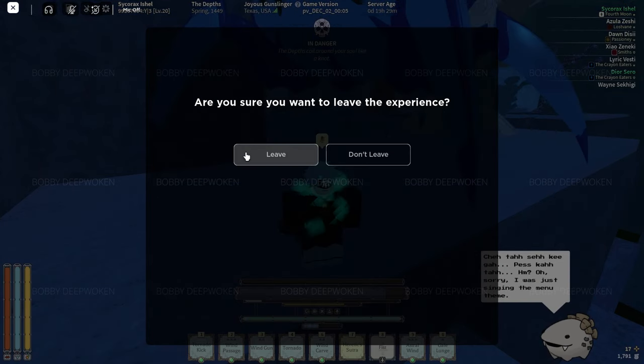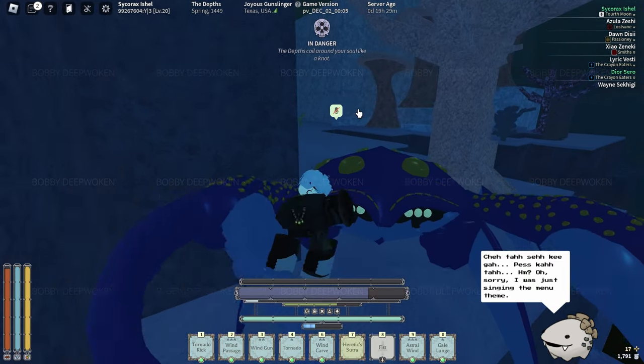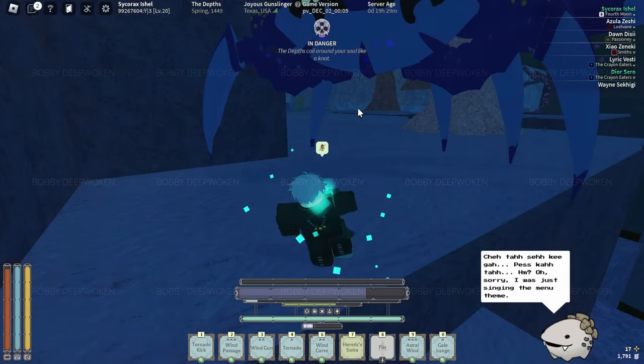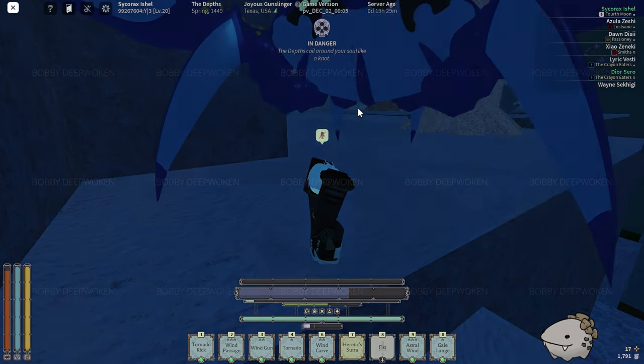Now, if you want to leave like that, it's the easiest method. You just press escape, click leave, and it's easy — you just click leave. Or, if you want to be really speedy with it, you click escape, L, and then enter, and then you can instantly wipe yourself.